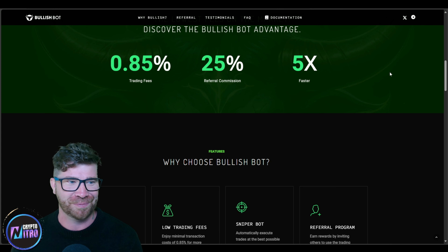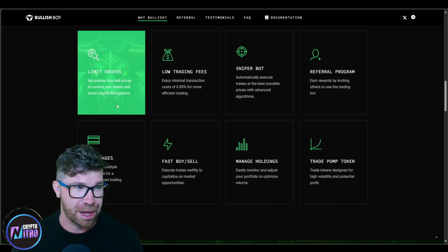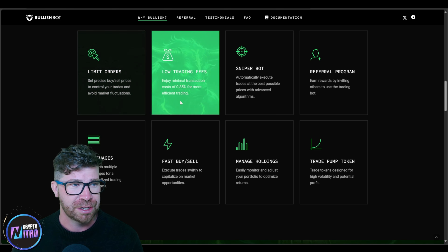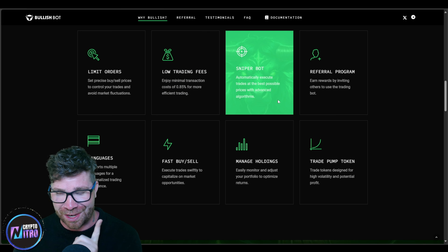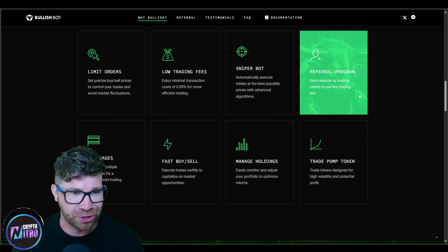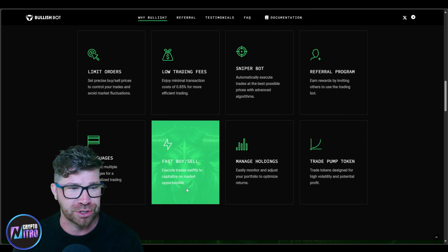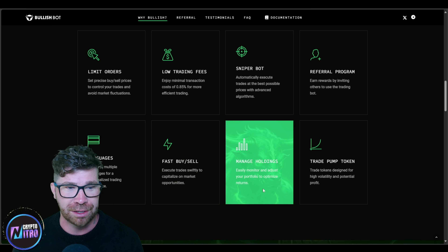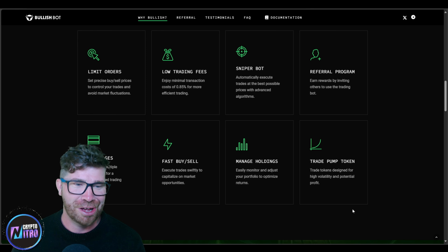Why choose Bullish Bot? You've got limit orders — you can set precise buy and sell prices. Low trading fees, which is true. Sniper bot, which I love, especially for getting into the right projects. There's a referral program so you can earn rewards, support for multiple languages, fast buy and sell, manage holdings, and trade pump tokens designed for high volatility and potential profit.